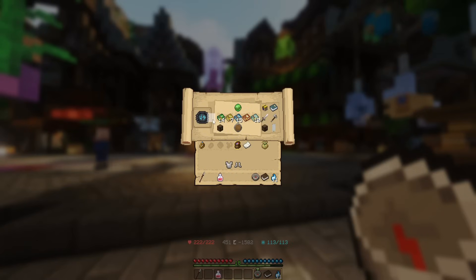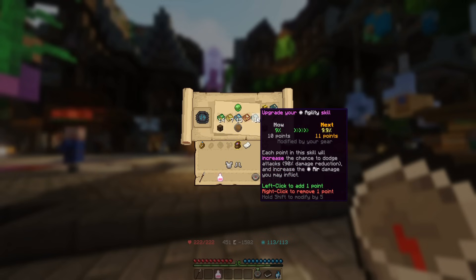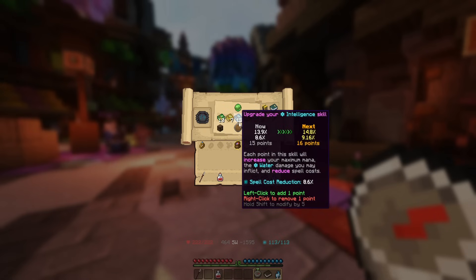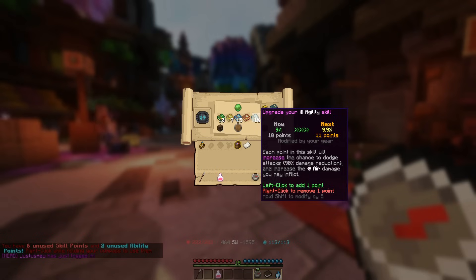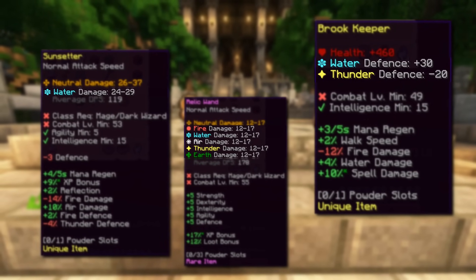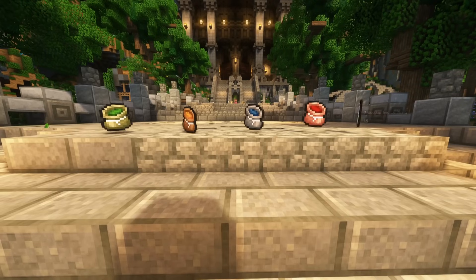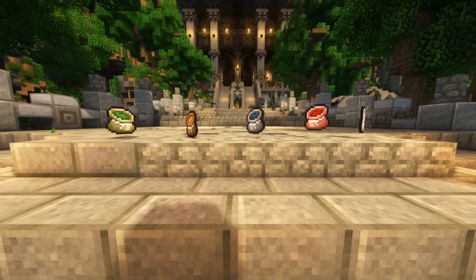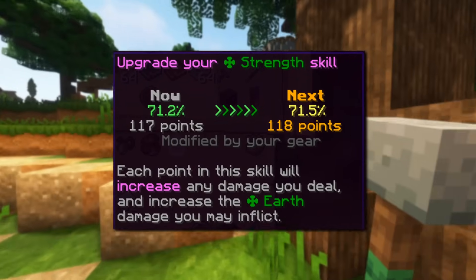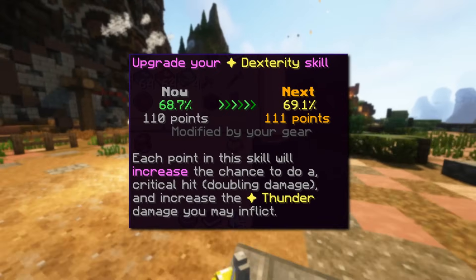Earlier we mentioned skill points and elements, so let's take a look. Skill points are points that affect your character in different ways, and gear can require, add, or even remove set amounts of skill points. Every time you level up, you gain 2 points to put into skills. Skill points are also connected to elements and have to do with your playstyle. The strength skill increases all damage dealt, and the earth element mainly focuses on stronger attacks. The dexterity skill increases the chance of doing a critical hit which will double your damage, and the thunder element focuses on faster and more critical attacks. The intelligence skill lowers the mana cost of spells and increases the amount of mana you can have, and the water element focuses on stronger spells.